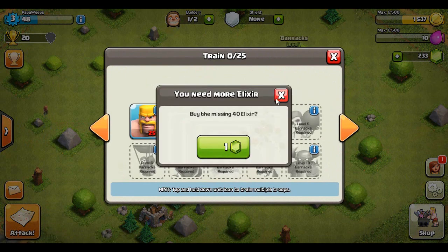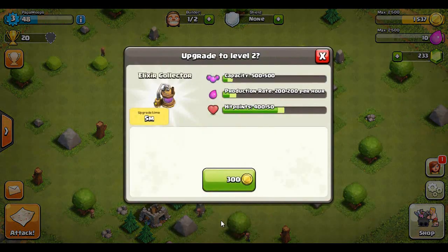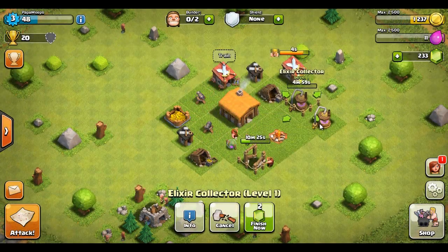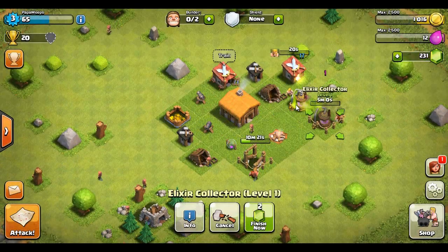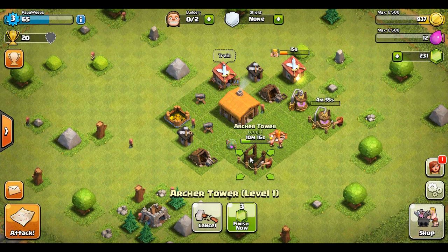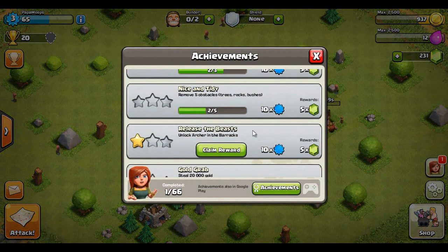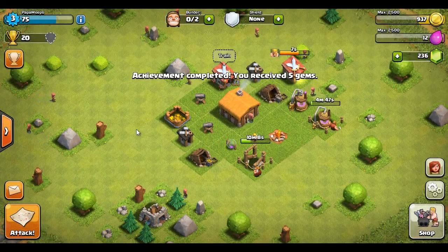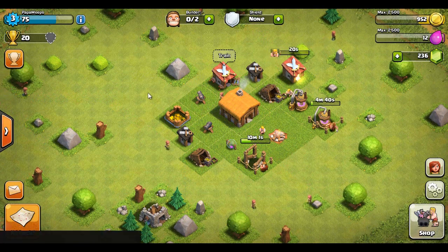We need to upgrade some pumps — here we go, let's upgrade these collectors. We've got some beautiful gems going. There's an archer tower — not too worried about defenses early on in the game just because they are really not that good. You're going to get raided by people who are better than you anyway and they're most likely going to wreck you, so you're just hoping they don't take all your resources in one shot.